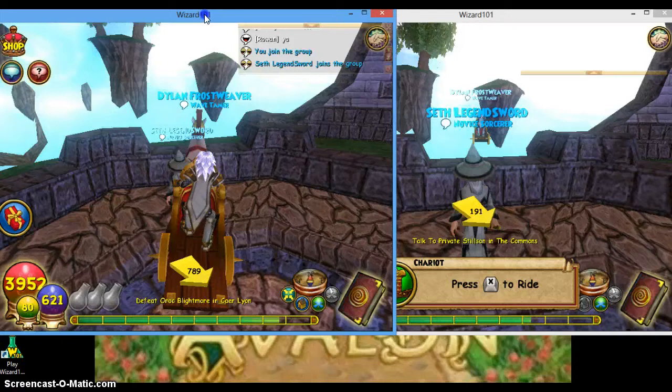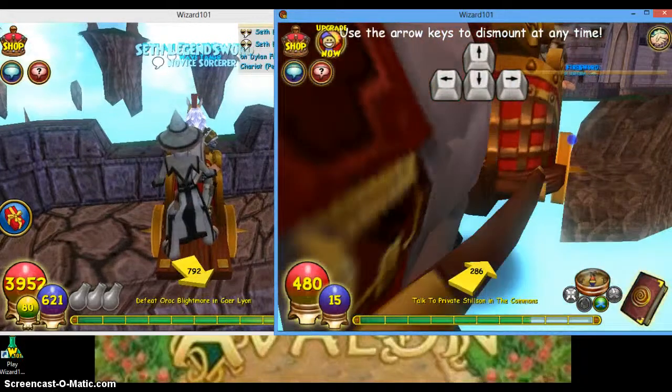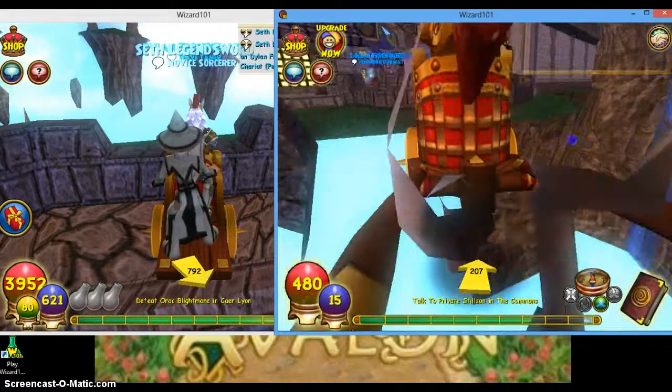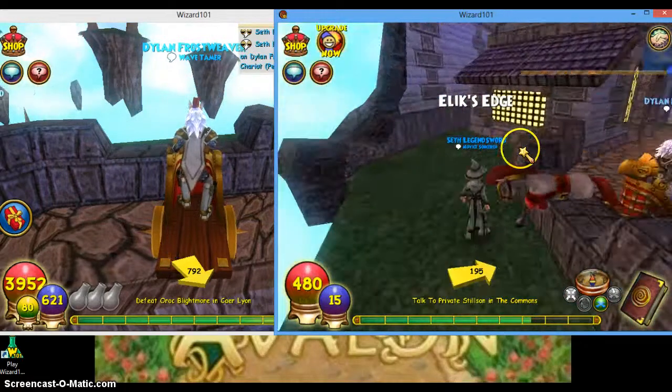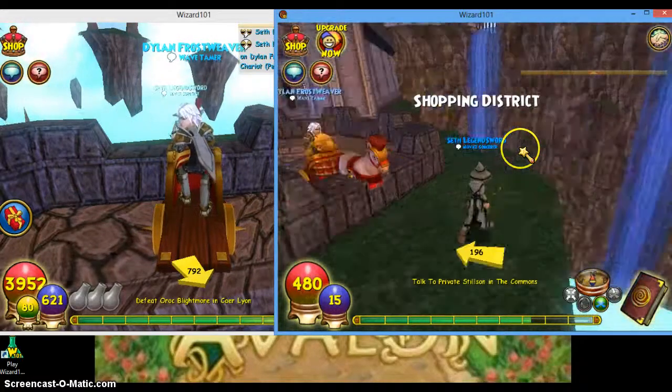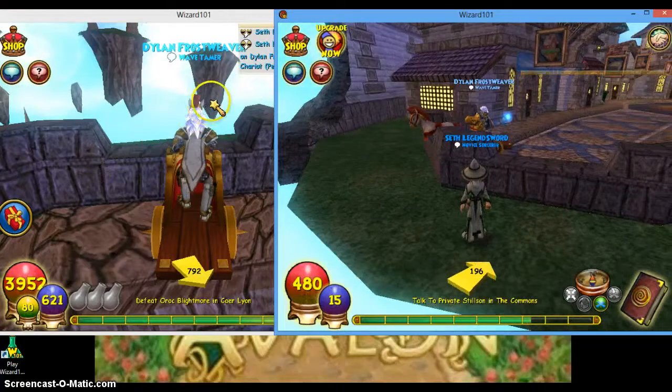Okay, there we go. Then when your friend is out there — in this case it's me — hop on. You should be back. When you want to get off, just hop off, and as you can see, my noob over here is on the other side of the wall.